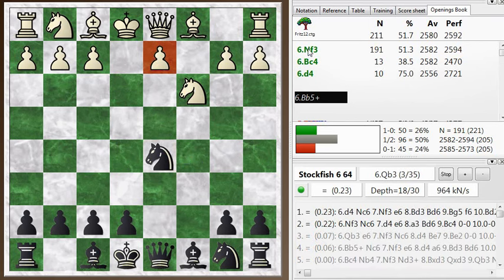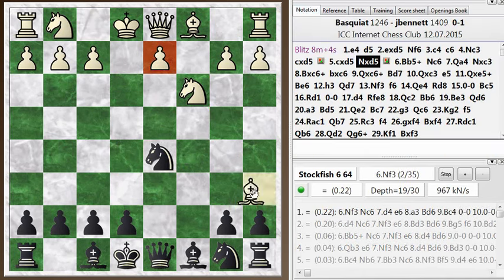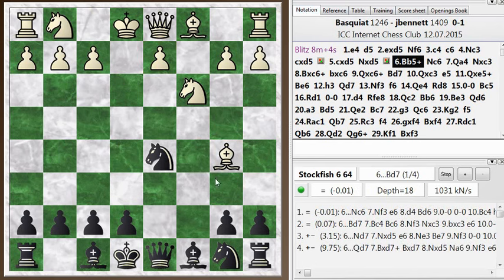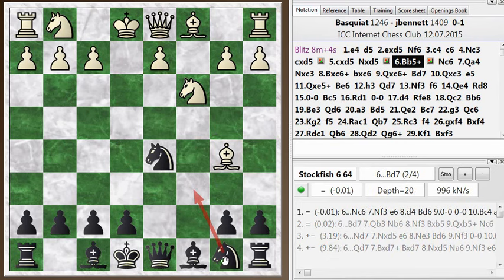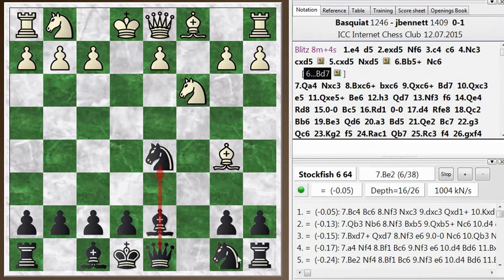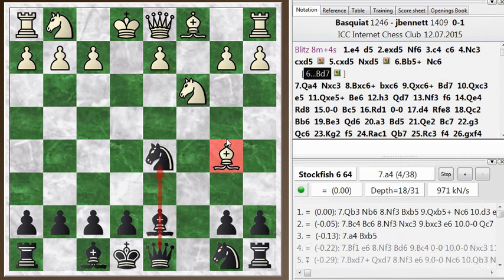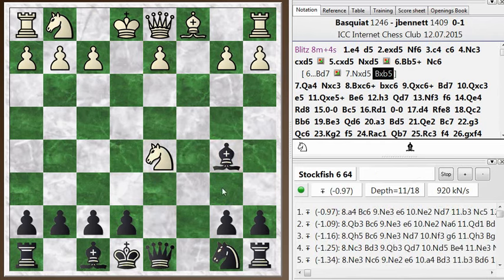Knight f3 is the main move. We're out of the opening book after this next move. My opponent plays bishop b5 check, an interesting move. And I blocked it with the knight, which is okay. But afterwards I was thinking, maybe I should have considered blocking with the bishop. I didn't play it because the bishop blocks the knight, so it looks at first like my knight is hanging. But his bishop is under a threat too. So if he takes my knight, I take his bishop. That actually works out well for me — I gain a tempo on the knight.